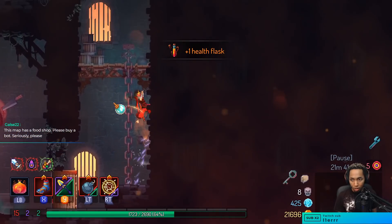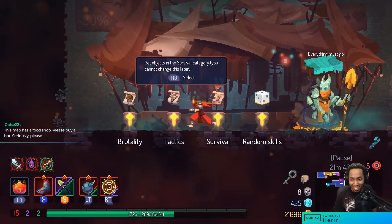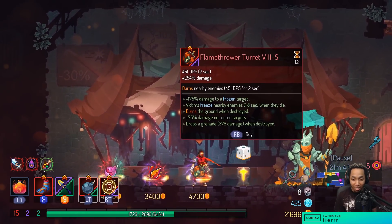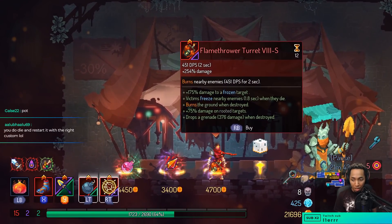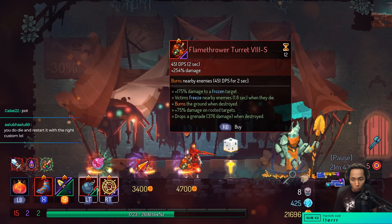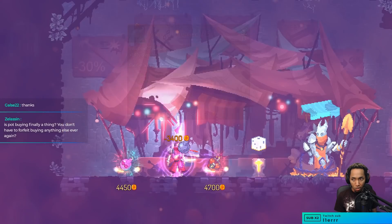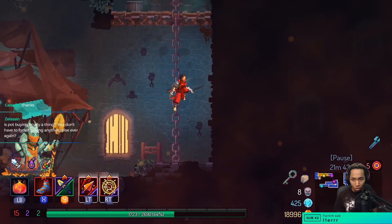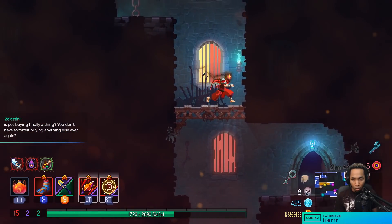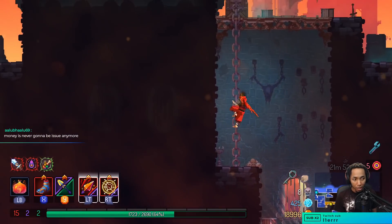I'm probably gonna eat the infected food. This map has a food shop — please buy pot. I did — not gonna lie, I did assume that maybe we skip it. I don't think flamethrower is good against Conjunctivius — I think we're gonna end up doing this with the lacerator. Flamethrower kind of struggles to hit it; it's good against the tentacles but I think that's about it.